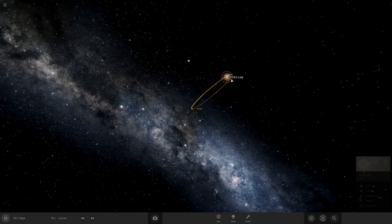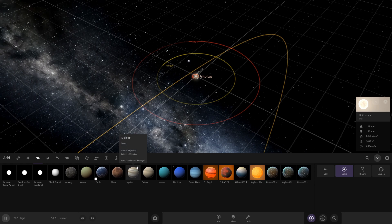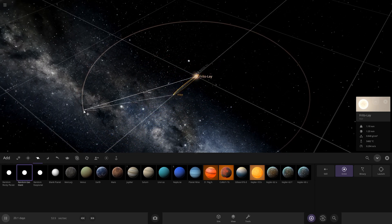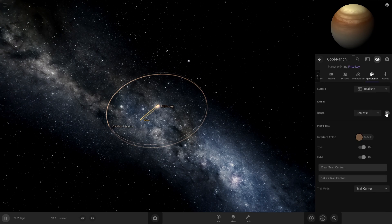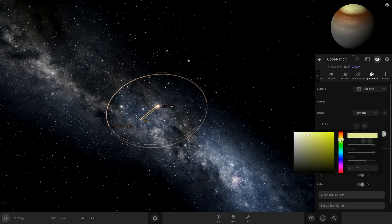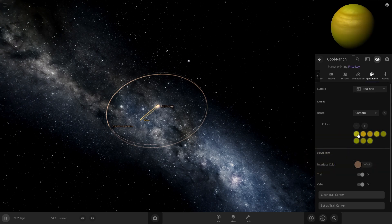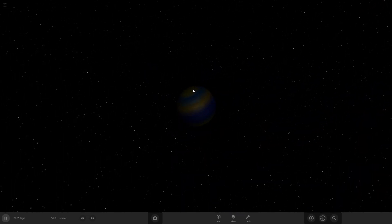I actually want to do another gas giant, and this one's going to be cold — an ice giant. We'll do a random gas giant and put it pretty far out. This one's going to be Cool Ranch Doritos — that's why it's an ice giant, because it's cool. We've got to get the bluish hues in there. Let's change the interface color to blue as well. It's hard to see all the way out here, but there it is — our Cool Ranch Doritos planet.